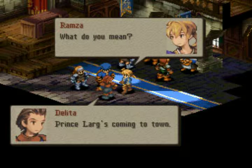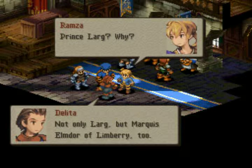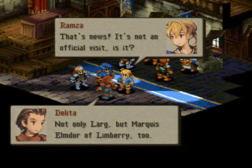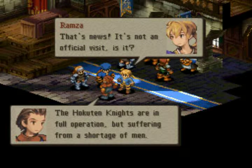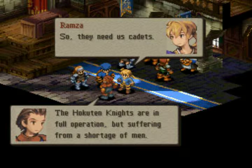Prince Larg is our leader of this part of the country, with Ivelice Marquis from a neighboring realm. The Hokuto knights are the top knights in our realm, and the Nathan knights are the top knights in Gultana. Gultana leads the enemy.